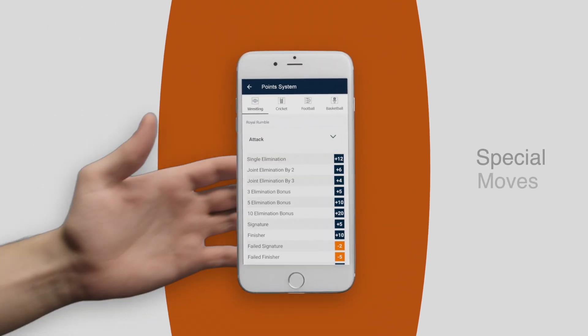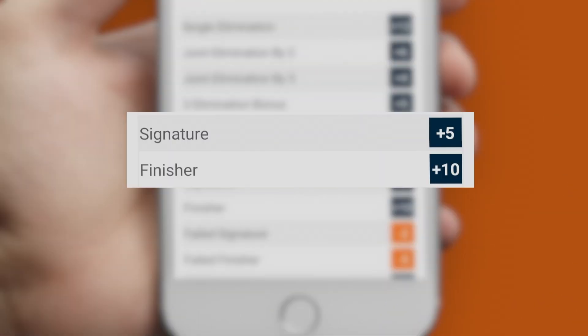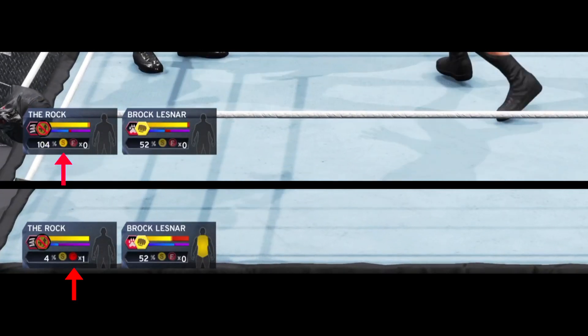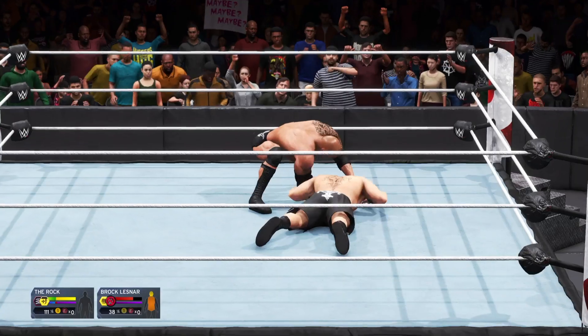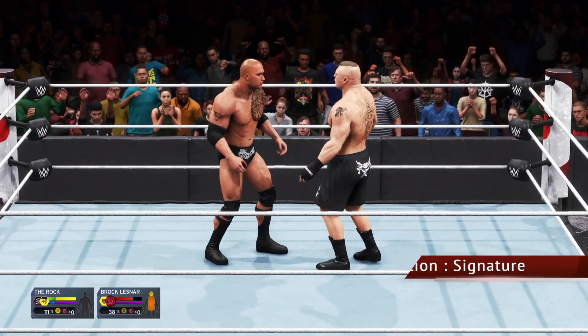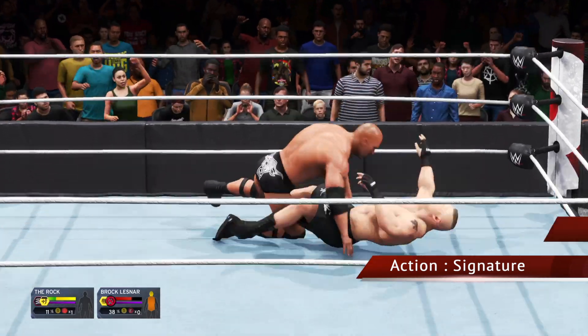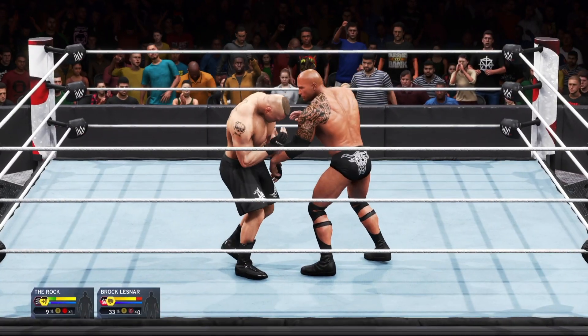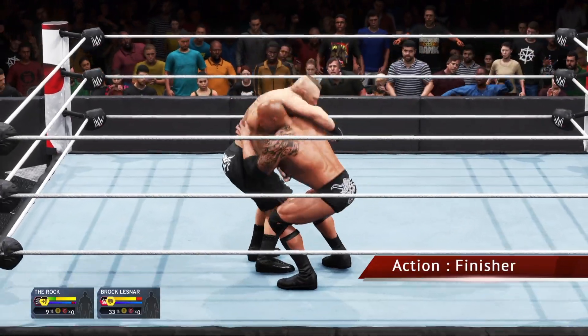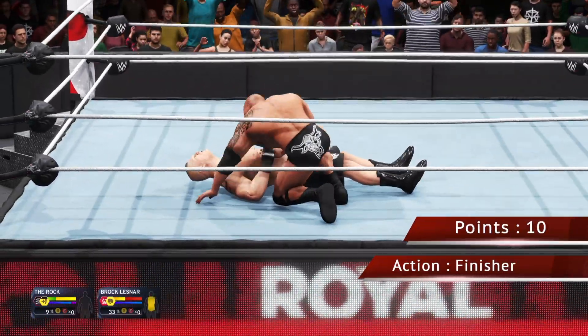Every player has 2 special moves, which is signature and finisher. Whenever these S and F icons are highlighted, it means the players are ready to do their special moves. For every successful signature, the player will receive 5 points. And for every successful finisher, the player will receive 10 points.